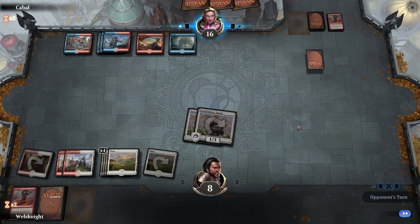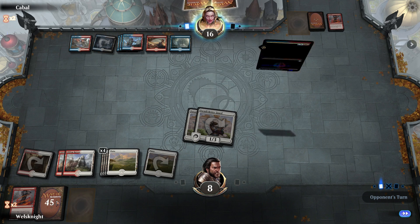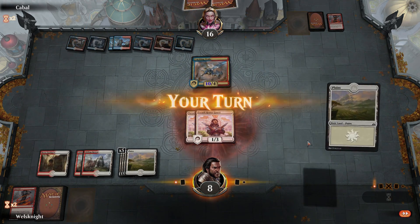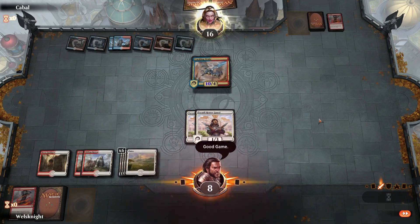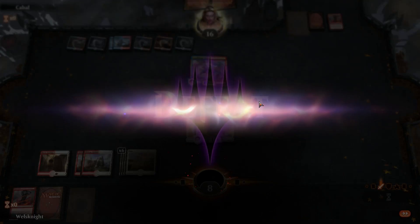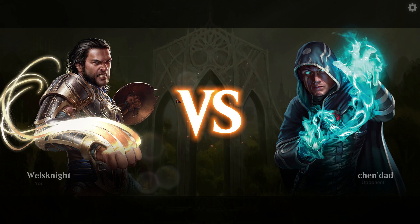Might as well attack — we're not gonna be able to stop any of his dangerous stuff anyway. We need our angels; the only thing we've seen so far is a Phoenix, so we are dead. Good game, concede. We did not draw very well there. Maybe I shouldn't have Lava Coiled the Electromancer — maybe I should have saved that for a Drake. Too late now.